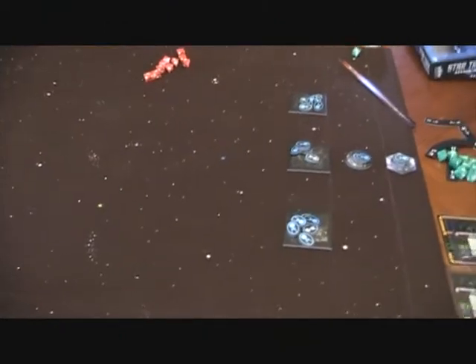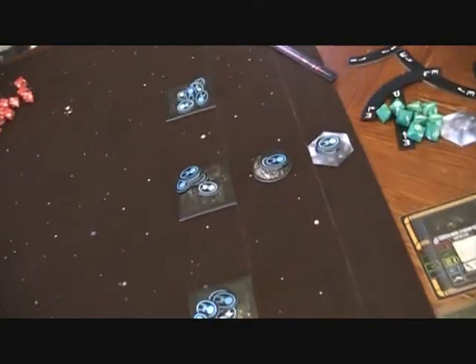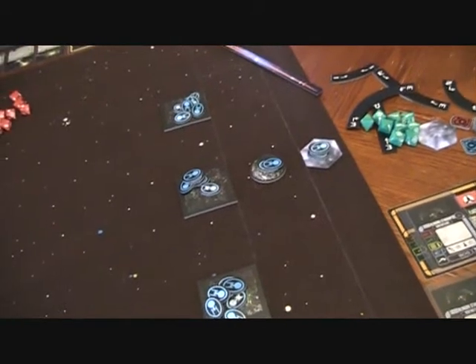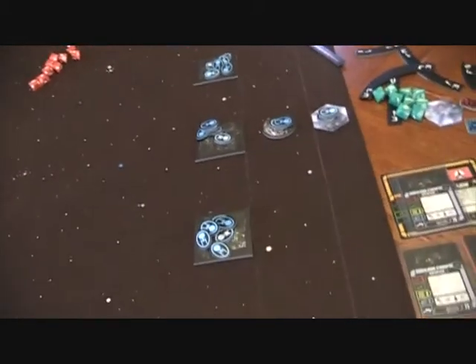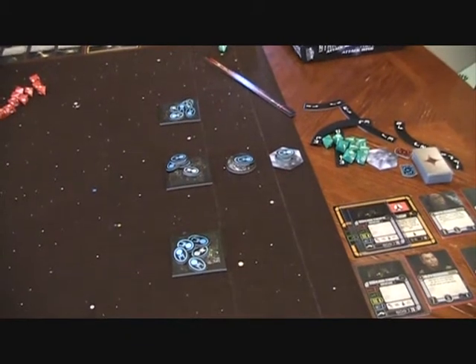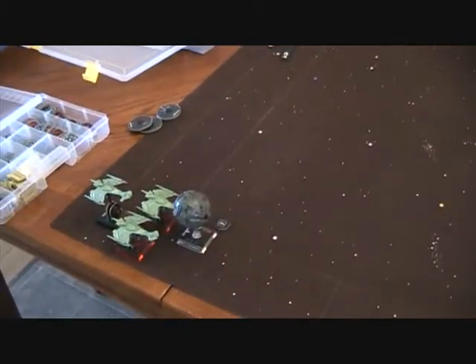We're using the map elements from the endgame scenario, but we're just playing a cooperative mission. We're saying that near Klingon space, an aperture opened up and three Borg cubes and a Borg sphere appeared, and they're guarding that aperture. 240 points worth. We're using all the rules from the endgame scenario, but we've taken 200 points to go against it.